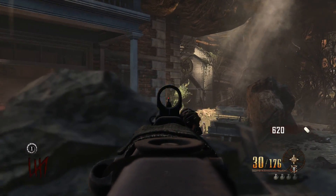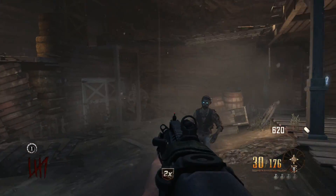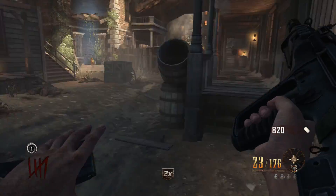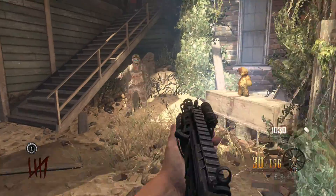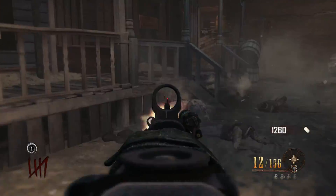The haunted house is done, church, the courthouse, the saloon, the weapon locker, the power — so everything's done. We can just press the time bomb now and we're back to round one, and we can go back through after we've placed all the weapons on the wall.